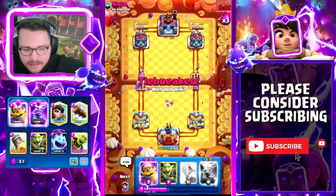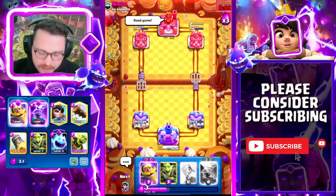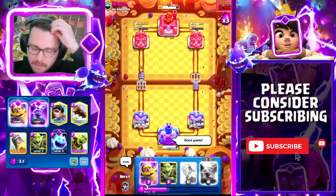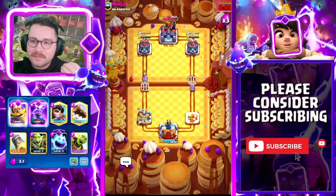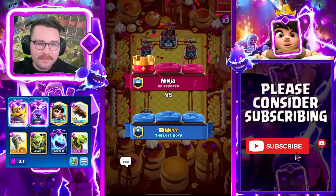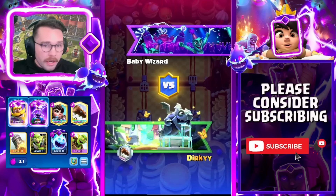Evo Berry is the only thing that really kills us here — that's why I played the Knight off to the side. Huge Evo Berry catch — he was going for it onto my Knight and now he doesn't have it in cycle. We're going to just pressure as much as possible, get another Tesla down — the tides are very much in our favor in terms of momentum. I should have cycled more Rockets when I was dominating the tempo — that's on me. GGs to this guy, catch you in the next one.